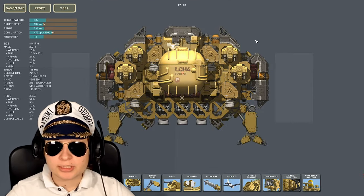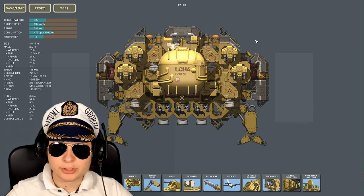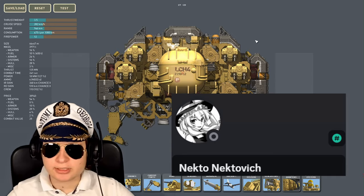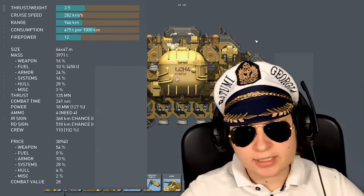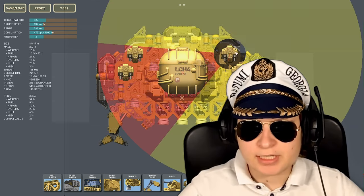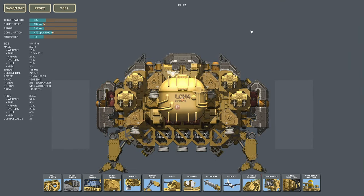The first ship we're gonna take a look at is called the Centurion, designed by a guy called Nekta Nektovich. Basically, this thing is kind of like a much more improved Gladiator, because as you can see, it has a couple of these AK-100mm guns — four of them.